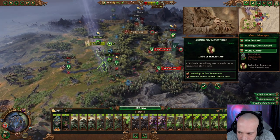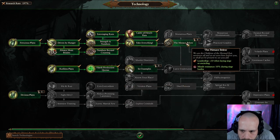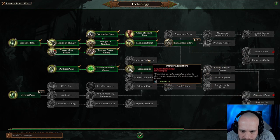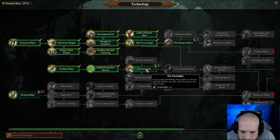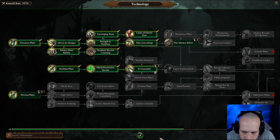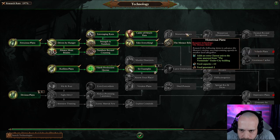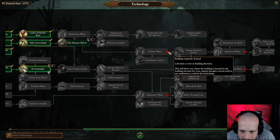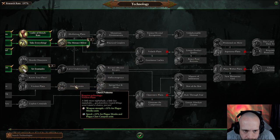Research available — Leadership plus 10, Set Examples, Leadership plus 2, Control plus 1. We're going to do Set Examples. You really want Monstrous Plans there, but what we really want to get to is Volatile Plans, and that requires the Arsenal which we're building now. Let's do that one because that's going to unlock that as soon as the building's finished.